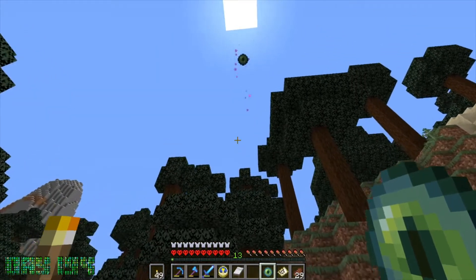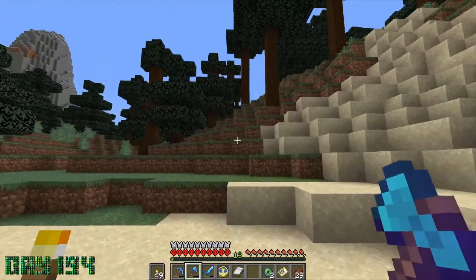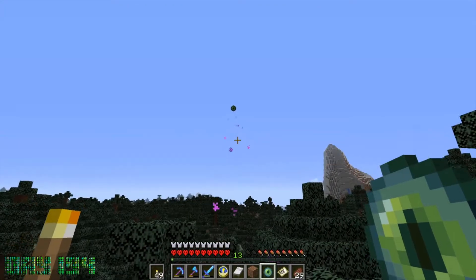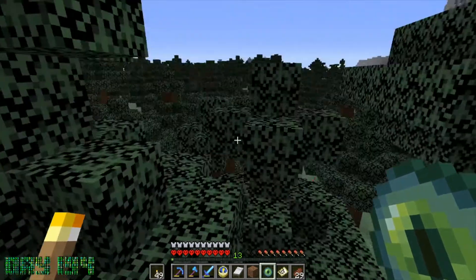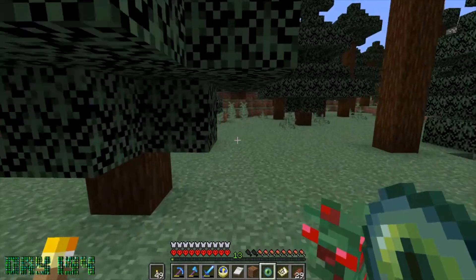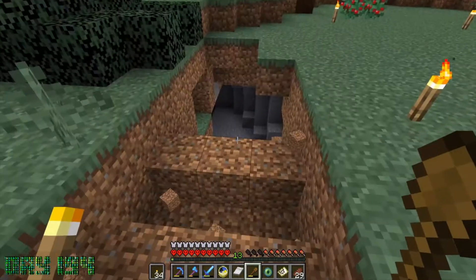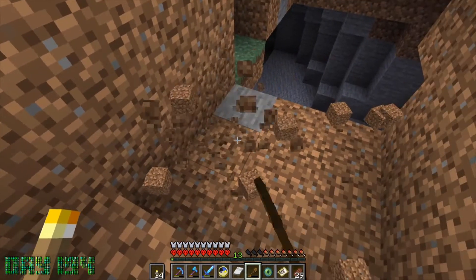I reach the next piece of land and the eye is still pointing east. I left my boat behind thinking I'd be close. Running through the forest, I throw the eye again and it starts pointing back the other direction — meaning the stronghold is somewhere between those two throw points. I lose the eye of ender — not sure if it exploded or got lost in the trees. I tear down some trees trying to find it but can't. I thought a nearby cave might lead to it and head down.